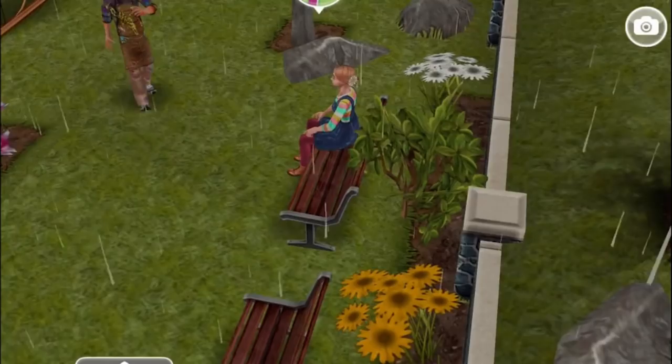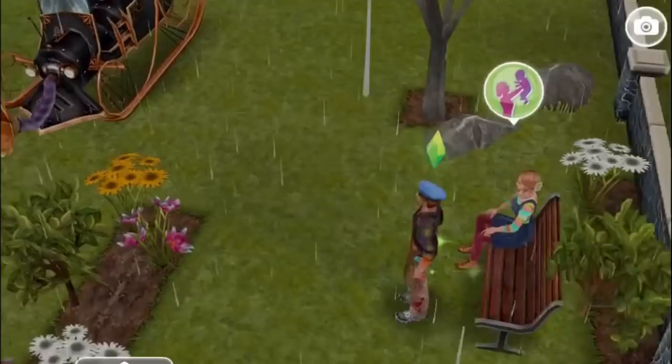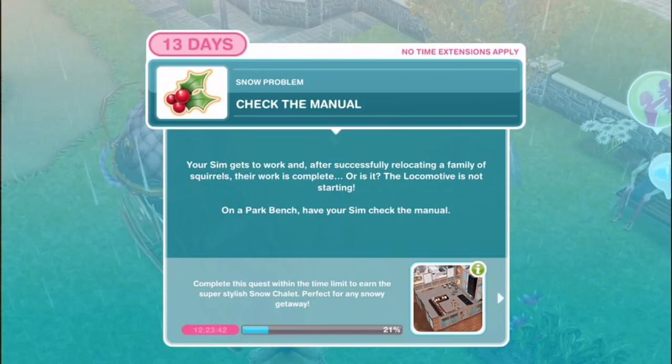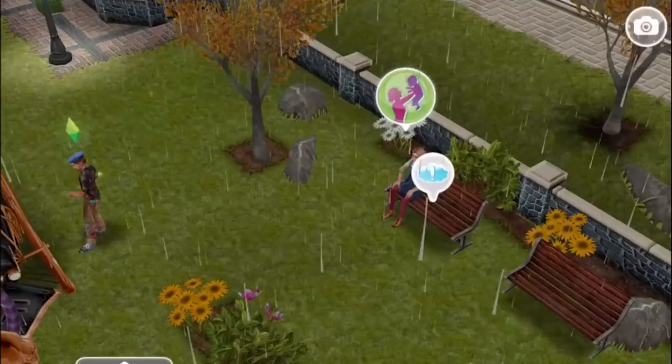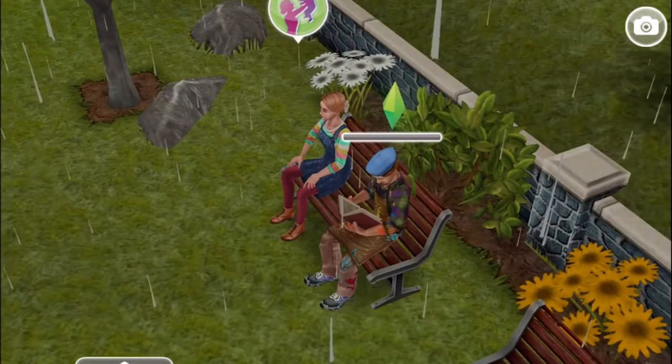Repair the bad luck locomotive. After reading the manual, your sim feels at one with the locomotive and knows how to disable the bad luck distributor - better get to work. Repair for 5 minutes. Your sim gets to work and after successfully relocating a family of squirrels, their work is complete. Or is it? The locomotive is not starting. On a park bench have your sim check the manual. Those pesky squirrels - you are not a fan of squirrels anymore, but they hop and leap about in just such a cavalier and cute way.